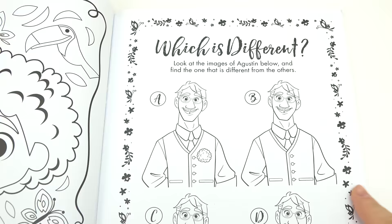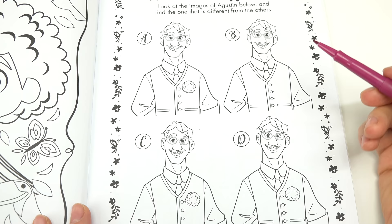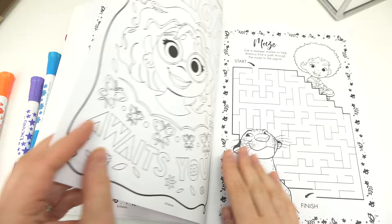Let's keep going — which is different? We're gonna look at all of these images and one of them is different. Can you see it yet? Pause the video and try to find it. I see it — it is the letter B. That one is different because it's missing a flower right here. Let's keep turning.